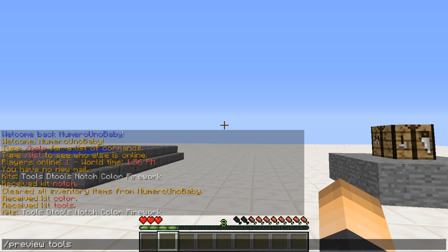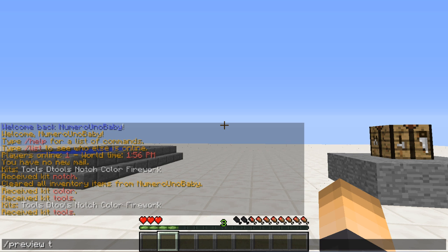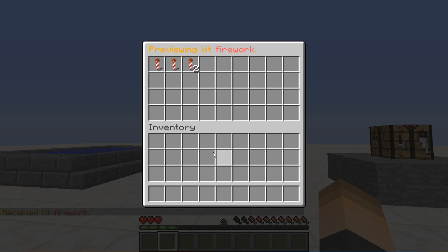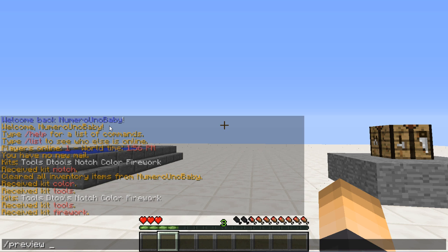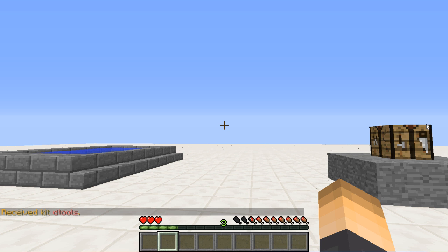So if we want to preview a kit before buying it, we can type slash preview tools — and there we go, it says we're previewing this kit. We can't take any items, which is really good. Let's preview another one — slash preview firework — and there we go, it obviously comes with fireworks. We can't take anything. Let's also preview D tools — awesome stuff. This might influence players to want to buy the kit or actually use it.